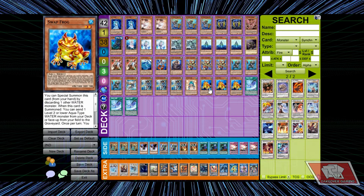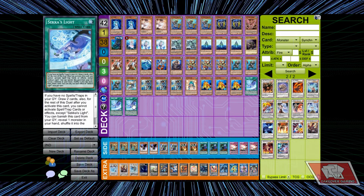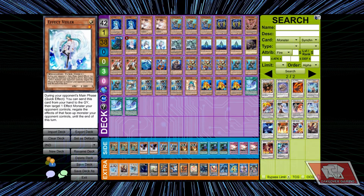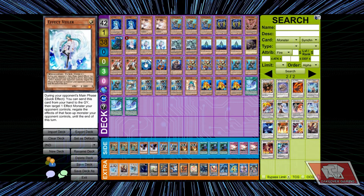We've got the frog engine in there, which gets you into Toad — that's pretty dope. Draco is always going to be Draco. Second Light, if you guys don't know what it does, you've been living under a rock — that's your draw power.